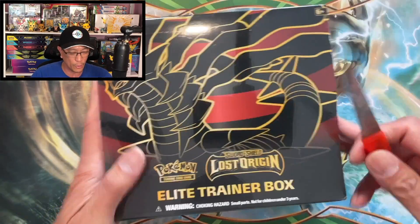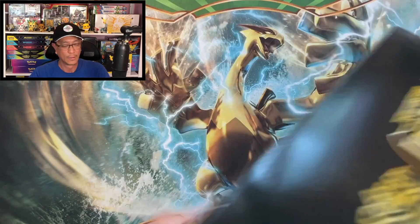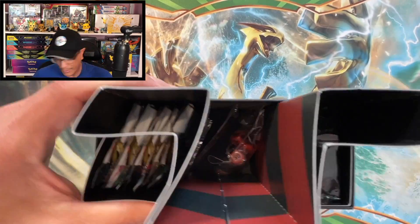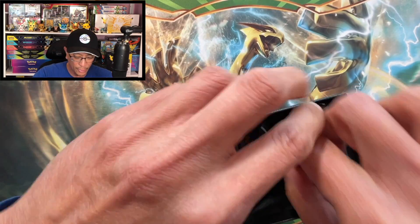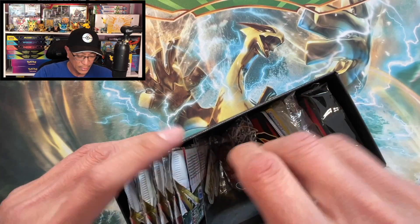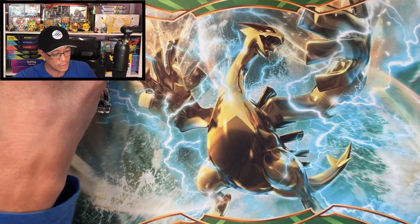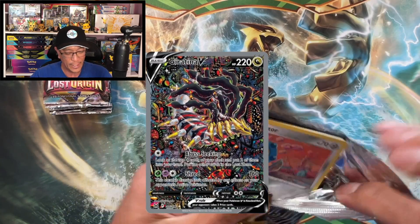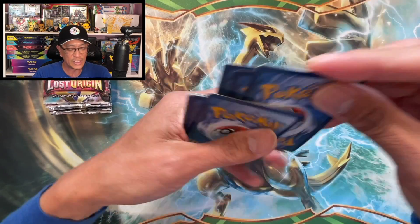Let's go! Lost Origin Elite Trainer Box — I got two of these to open. Total spent: 80 bucks. Let's get it! All right, I just opened the box. Let me get that code card. Not gonna waste any time with the other contents — let's start getting into these packs one by one. Eight booster packs in this box, so that's a total of 16 booster packs to open today.